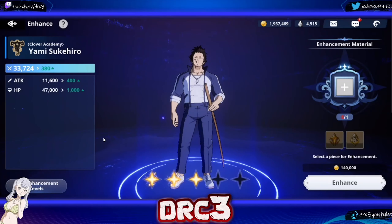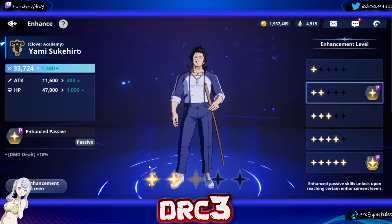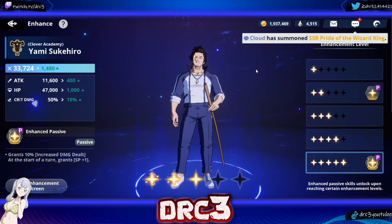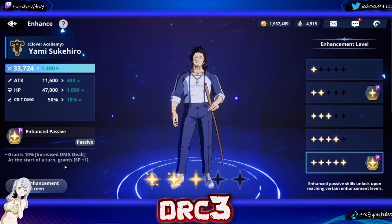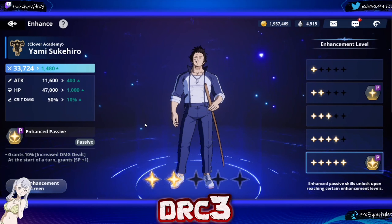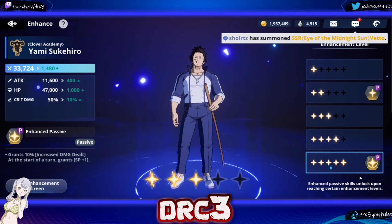For enhancement, I have mine enhanced to level 2. Up to level 2 is worth it because you get an additional 10% damage dealt. I don't necessarily recommend using versatile mage pieces for it — Asta is a better overall option. But if you are going to increase Yami's enhancements, I would go all the way to level 5 enhancement, because at level 5 you get 10% increased damage plus SP plus 1 at the start of every turn — meaning he gets his ult back faster, silences more, and does more damage. It also takes crit damage from 50% to 60%, and with gear you can reach 70% crit damage. So if you invest in Yami, either go all the way or just save your dupes.